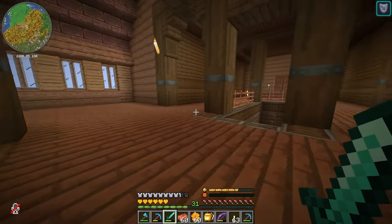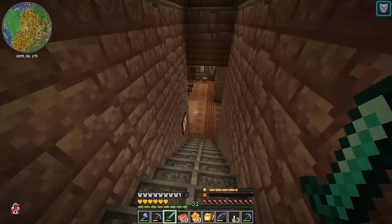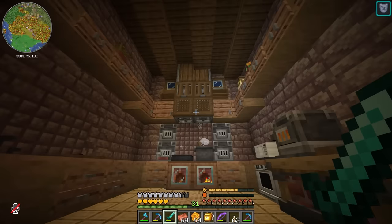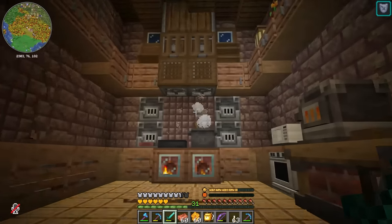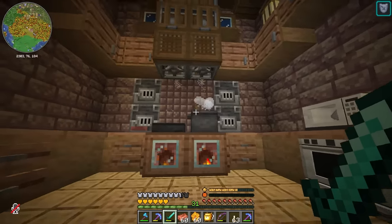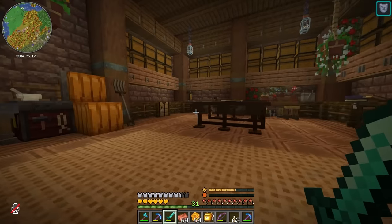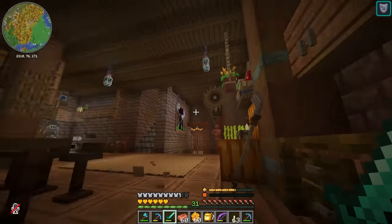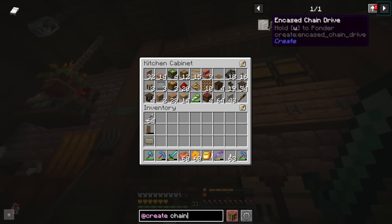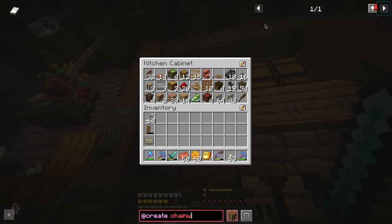Now that the upstairs is looking semi more aesthetic, it's probably time to fix something downstairs that we got completely distracted from in the last episode — the fact that the fans are blowing the wrong direction. You guys gave me suggestions for those back in episode two and I haven't had time to fix them yet. You came up with some pretty good suggestions in the comments, so let's get that thing fixed. Some of you were saying I could use an encased chain drive, so let's take a look at what that is.